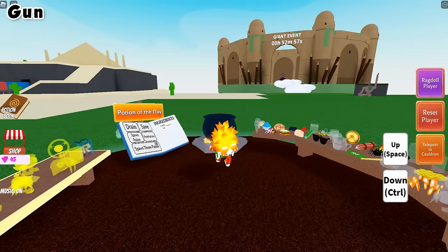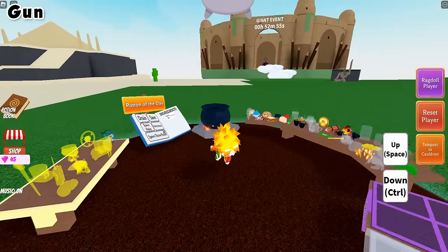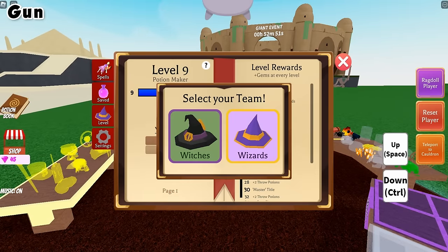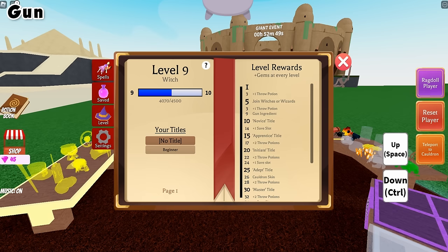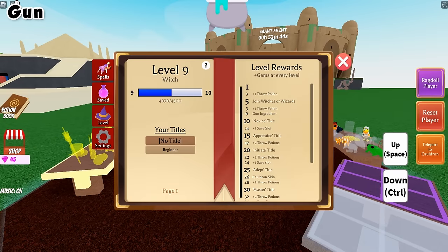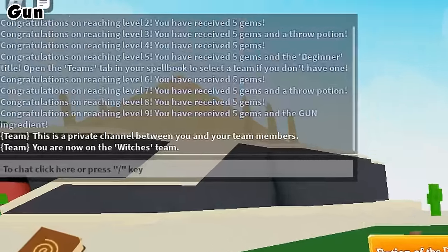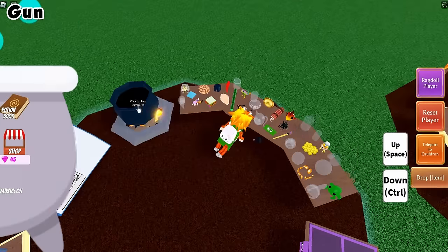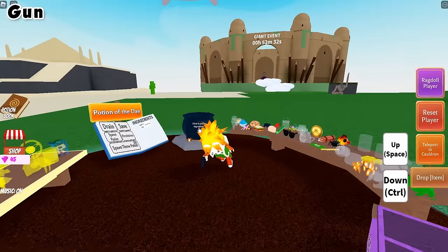To unlock the gun ingredient, all you need to do is get to level 9. You get levels by making potions and it's really easy to level up. Once you hit level 9 the gun ingredient unlocks — you can grab the gun and use it, it's that easy.